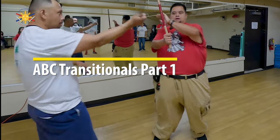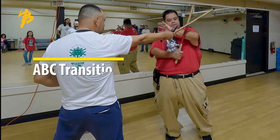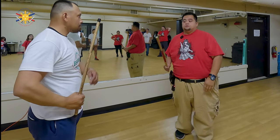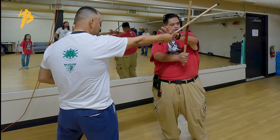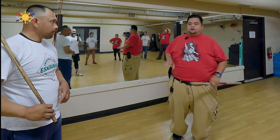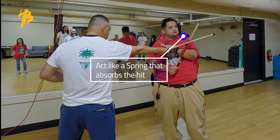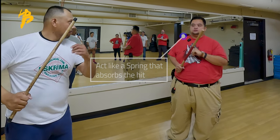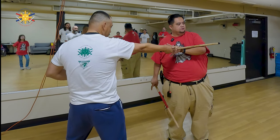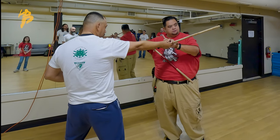When he strikes me number one, the block is this augmented support block. I don't want you to be stiff — I want you to think of yourself like a spring. A spring absorbs the energy. When he strikes, notice that my left hand is also wide open, and then when it closes, it only closes these two, maybe this is the third one.